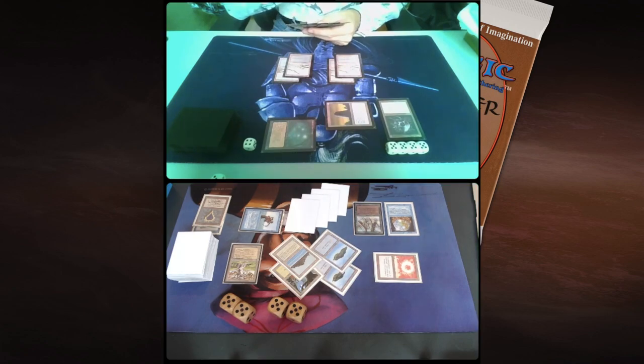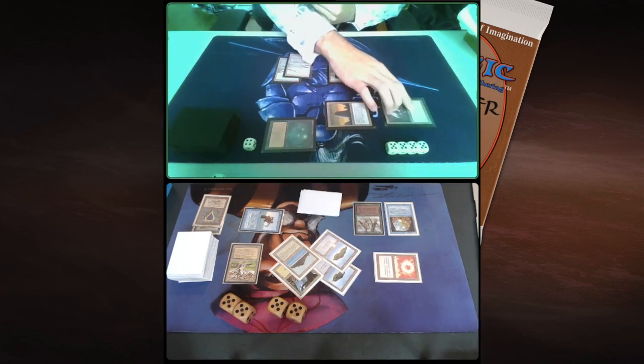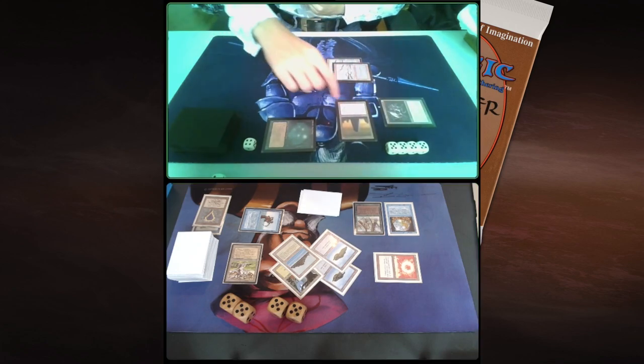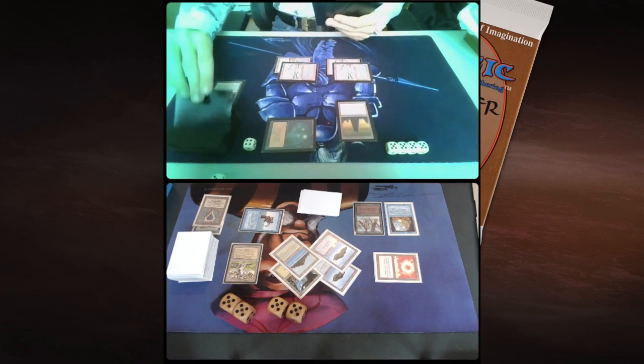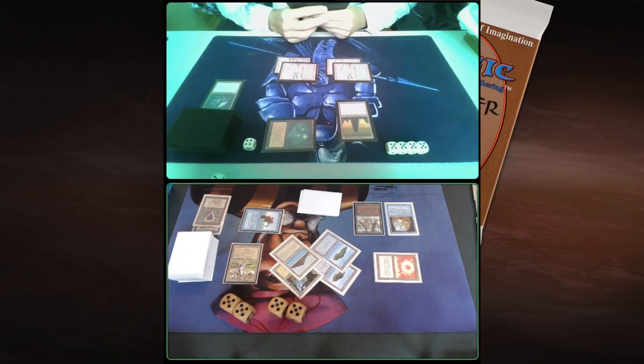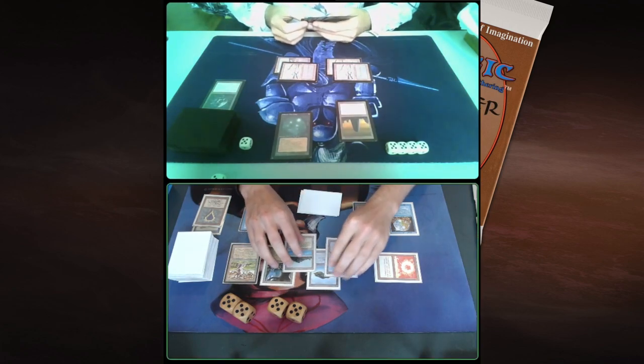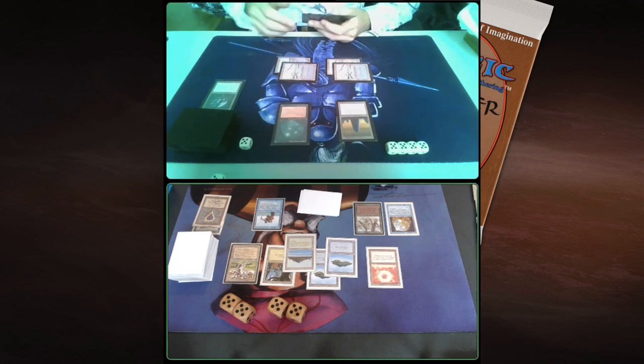Because that Energy Flux is still on the table. Energy Flux says you have to pay 2 per artifact or else it gets destroyed. It must be really annoying here for Robert. He's got the Mana Battery. So he's using his Mana Battery in the upkeep to kind of untap the Basil Monolith, and he's letting the Mana Battery go. It's a difficult spot here for Robert. Also, when you think of Mono Black, there are not a lot of things you can do against Enchantments.